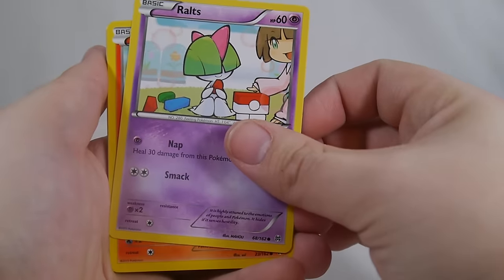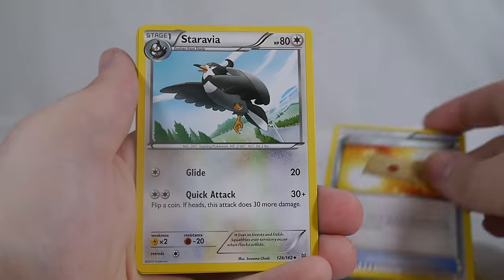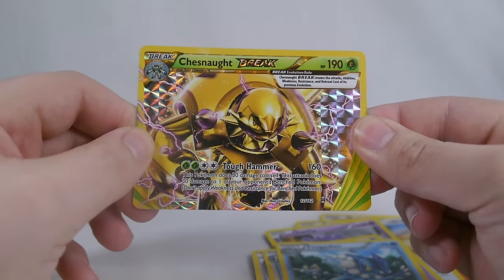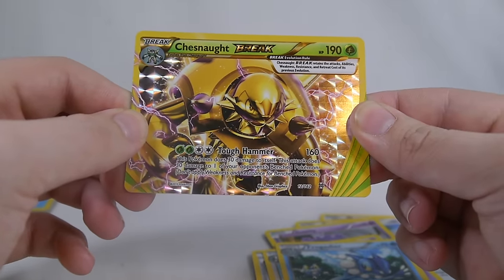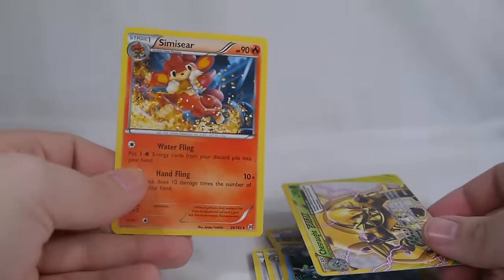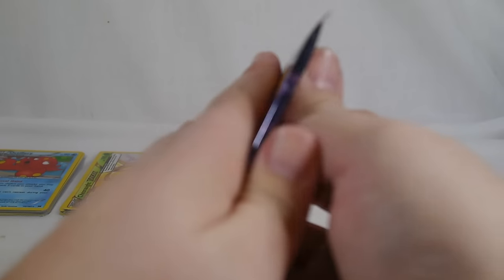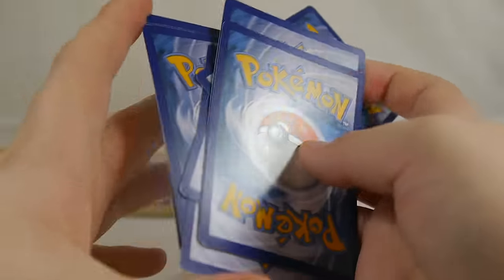Pack two left side: Ralts, Pansear, Meowth, Ghastly, Pikachu, Professor's Letter, Staravia, Frogadier, just not a BREAK. Chesnaught Break is really cool — 190 HP Grass type, Tough Hammer does 160 but this Pokemon does 30 damage to itself and 30 to one of your opponent's bench Pokemon. There are ways to mitigate that self-damage though, so it's not too bad at all. Simisear is our rare.